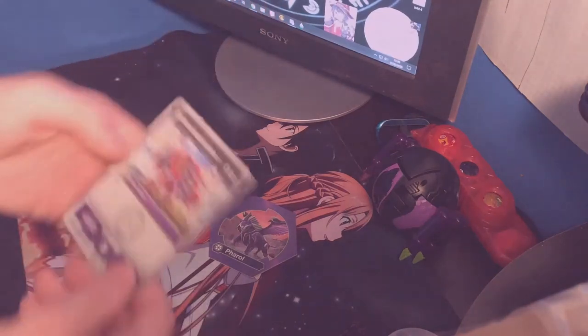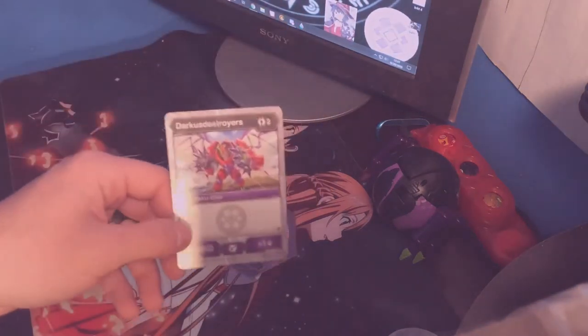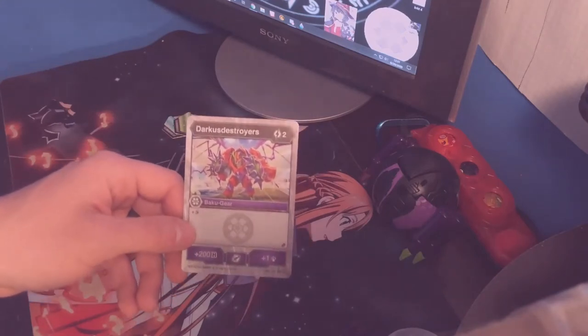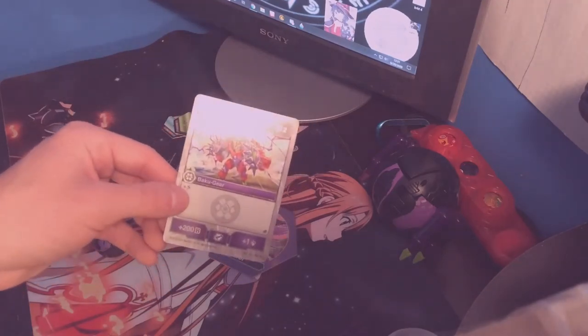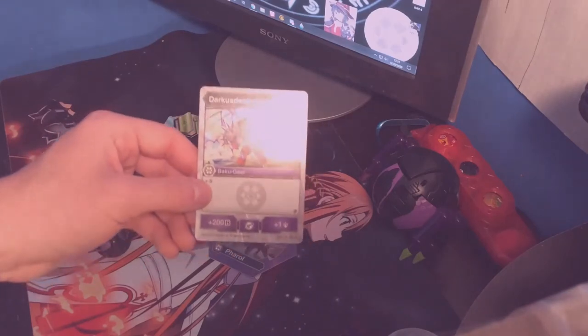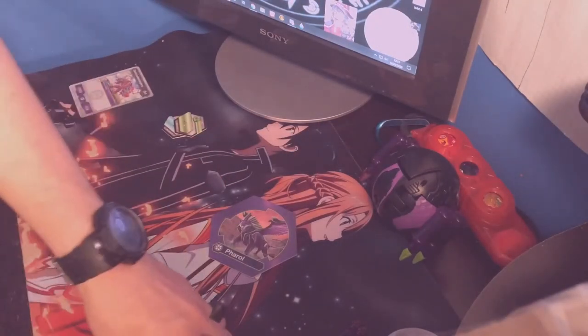It comes with a card from Fusion Force — it is a two-energy Baku gear that gives Shadow Strike. It's the Darkest gear, as you can see. It gives plus 200B and plus one damage rating. It's the Darkest gear; it'll probably just go into storage.